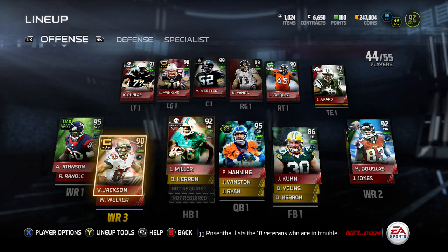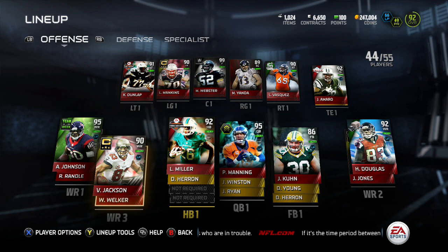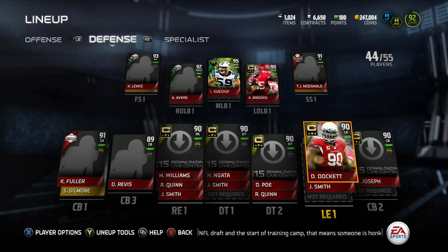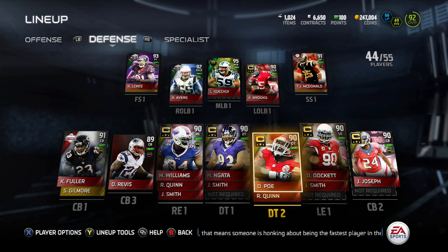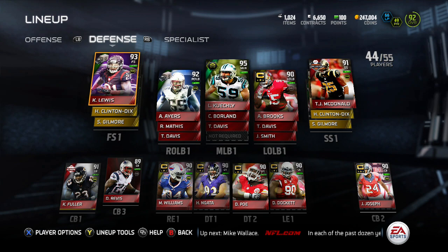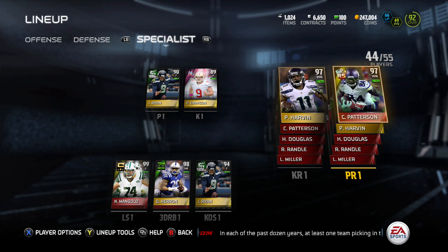I got Jason Morrow over at tight end. My receivers: Johnson, Jackson, Douglas, Randall, Welker, and Julio Jones. John Kuhn at my fullback. Got the Eli Manning. Lamar Miller and Daniel Heron are still my running backs — both very good for what I do, which is a lot of running up the middle. Jonathan Joseph, Kyle Fuller, and Darrell Revis are my corners. Nothing too special else on the D-line. We got TJ McDonald, Ahmad Brooks, Luke Kuechly, Akeem Ayers, and Kenrick Lewis. And then returning I have Percy Harvin and Cordell Patterson — two of my fastest guys.